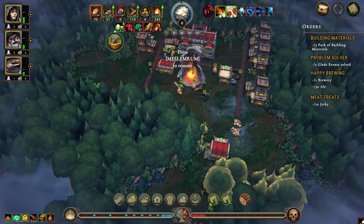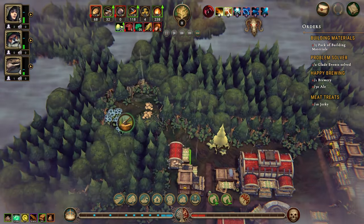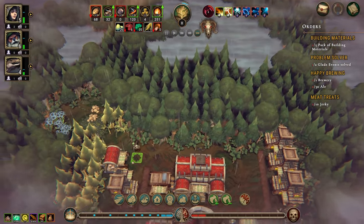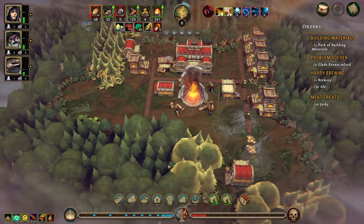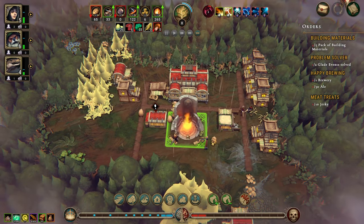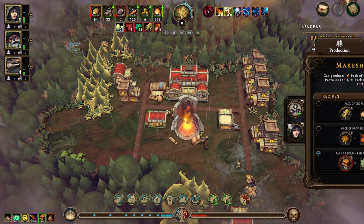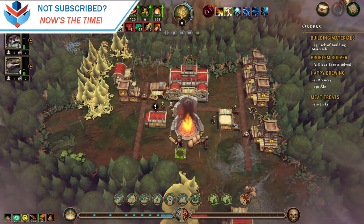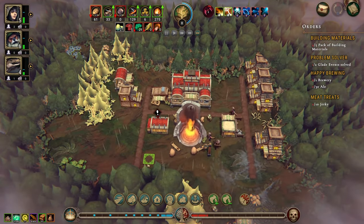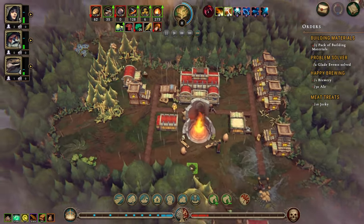Let's move you down a little bit and tell you to clear out some of those trees as well. Let's just clear out a bit there. I really want those building materials — we have four now, need one more. Come on guys, you can do it! We could start building some better housing as well, which I wouldn't mind.